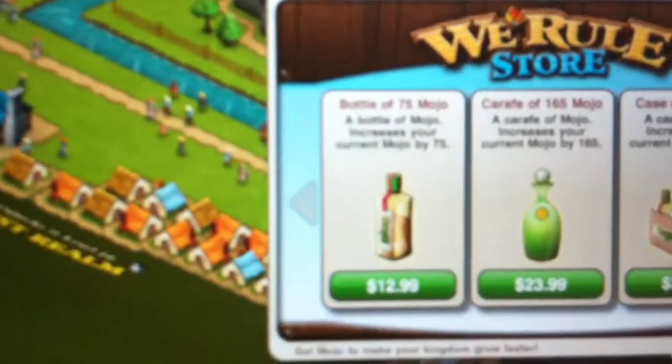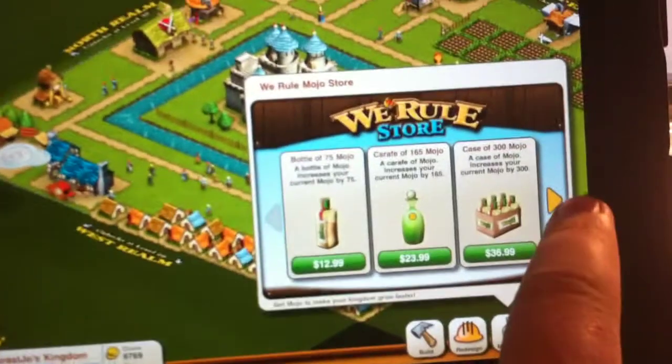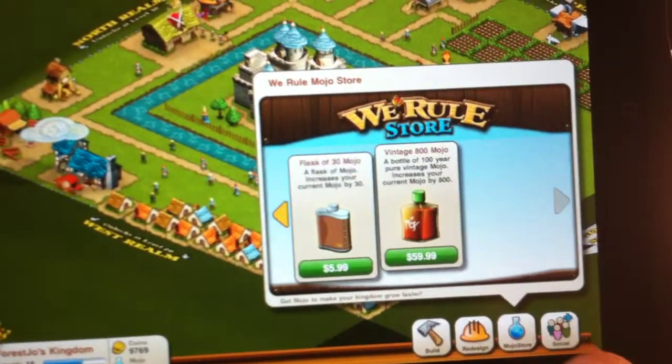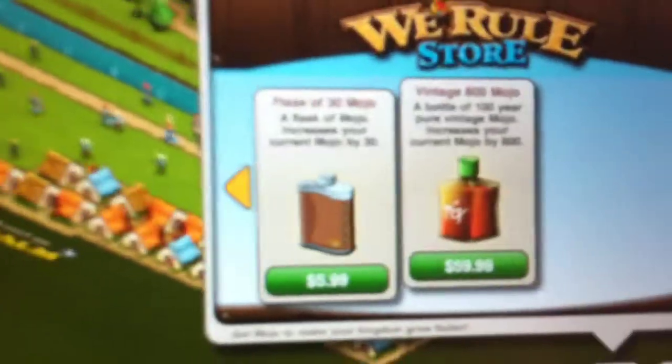For $12.99 Australian you can get 75 Mojo. If you're really into it and you really want to go fast, you can, or you just take your time. It goes all the way up to 800 Mojo for $60 Australian.